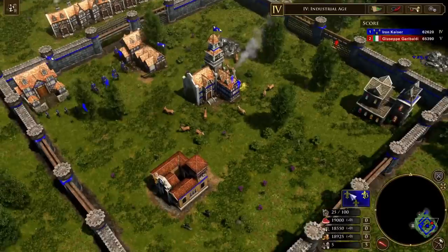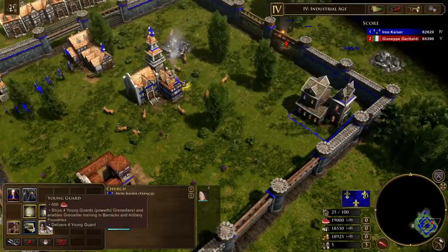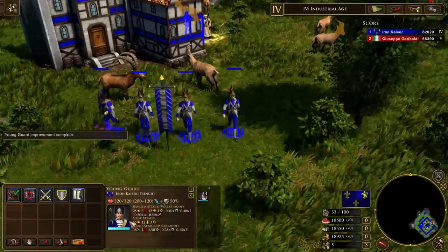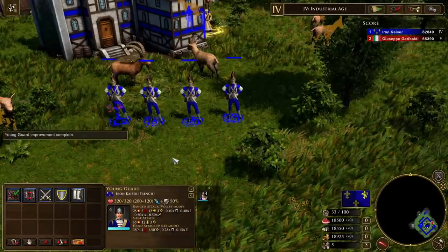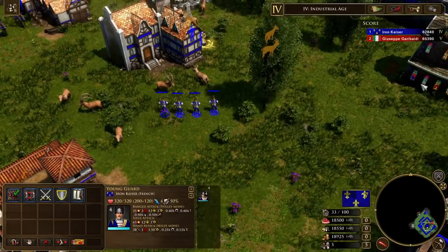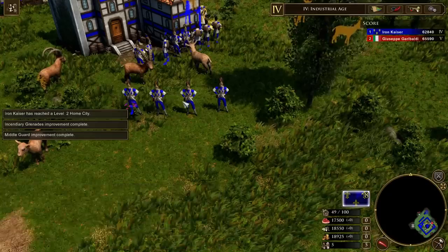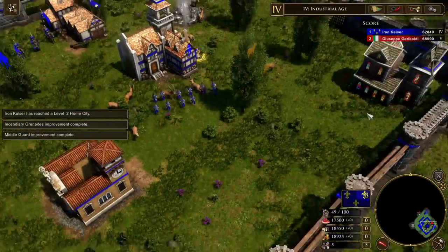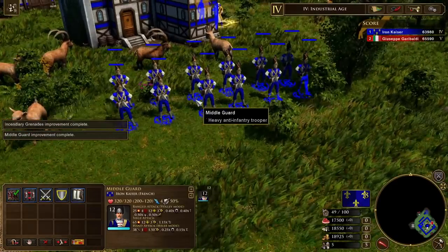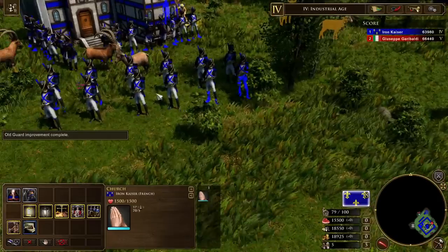Let's take a look at the French. If we pull up their church first, we see that they have the Young Guard - shipping Guard units which have a unique skin. Four Young Guard with a unique skin. What I wonder is, do they change when they go from Young Guard to the Middle Guard? No, they don't. So they just have the French Grenadier skins.